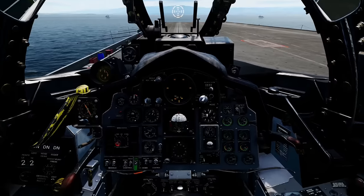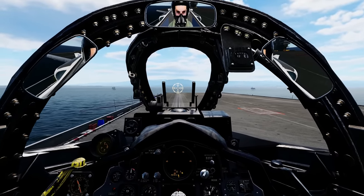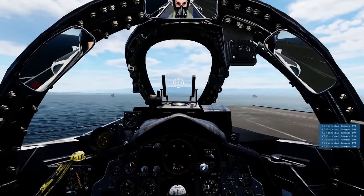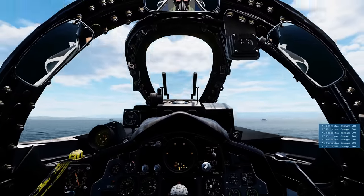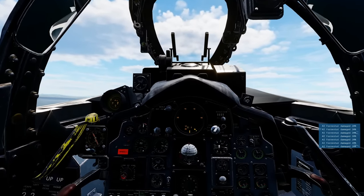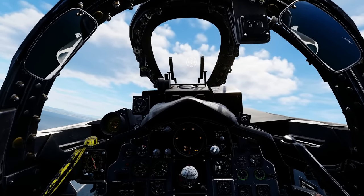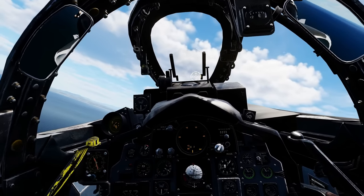We don't salute at the moment, so just go full power. I'm using full aft stick which I know is unusual, but this isn't fully configured for carrier takeoffs yet — especially on the Forrestal. This is only my second attempt so excuse me as I try to get it right.